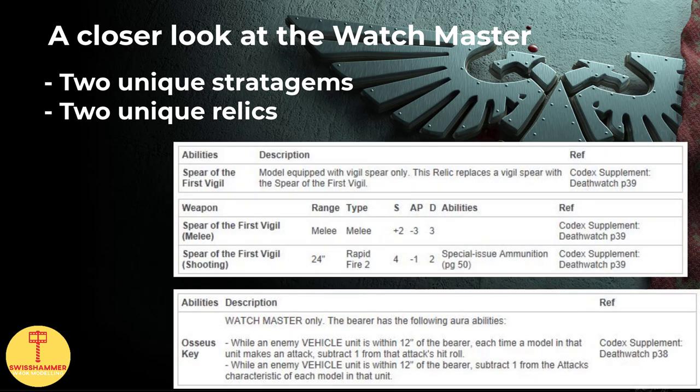Last but not least, the Watchmaster also has access to two unique relics: the Osseus Key as well as the Spear of the First Witchhill, though I think with all the great relics already available to the Death Watch, these two see little competitive play.